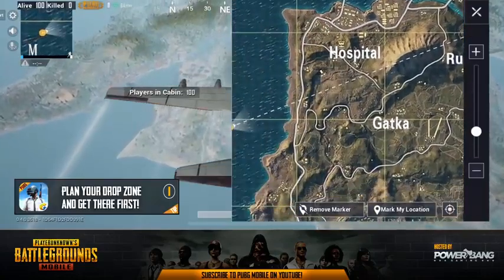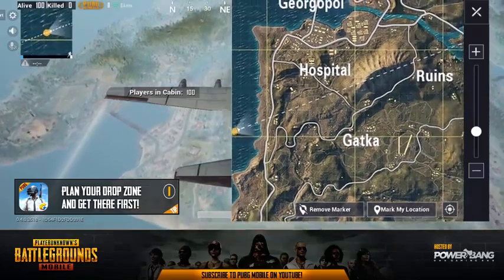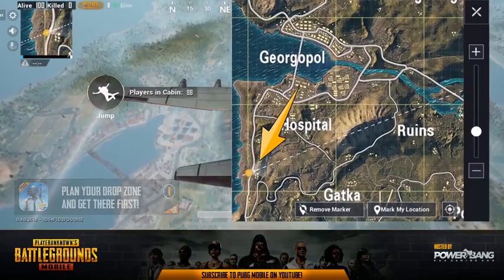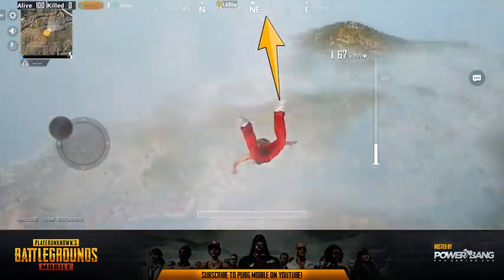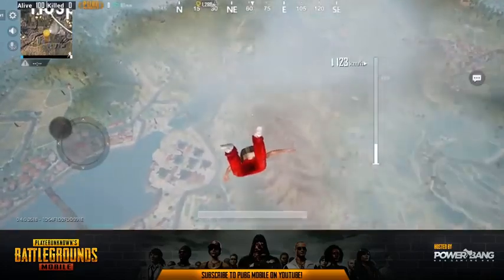Now let's get straight into tip number one, and that is to plan your drop zone and get there first. You can determine the plane's direction and path in a number of ways. You can either wait for your player icon to appear on the mini-map, see what direction you're looking — that's where the plane's coming in from — or look at which direction you're facing in the plane as soon as the mini-map is accessible, and simply take the opposite of that direction.